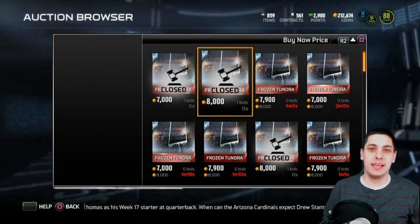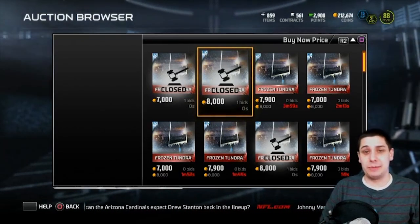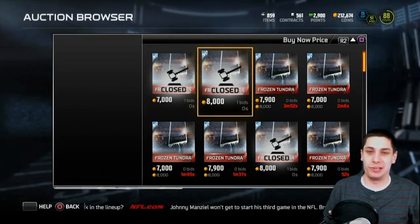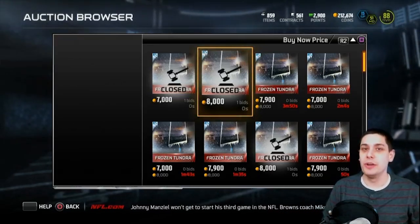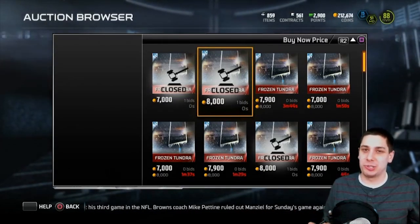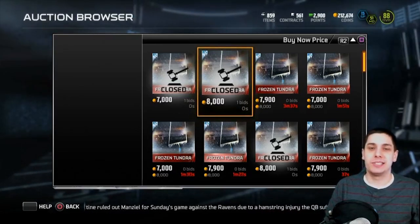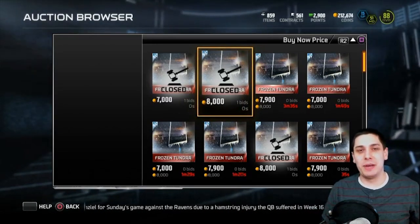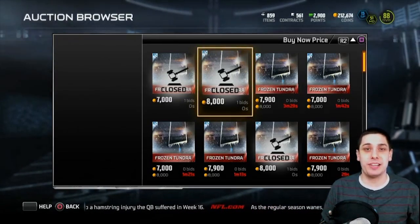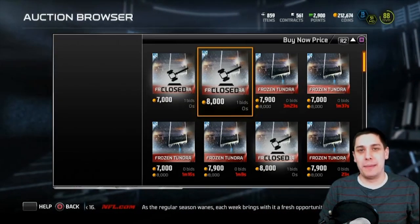Unfortunately no Team of the Week items for us this week. I really want that Tony Romo, but I can't justify spending 125,000–150,000 for a new quarterback when most of my passes are short anyway. I'll probably end up sticking with Matt Ryan and wait to see if Romo drops in price. Anyway guys, make sure you hit the like button if you want to see game changer packs or bundles, hit subscribe if you're new to the channel, and I will talk to you beautiful bitches again soon.